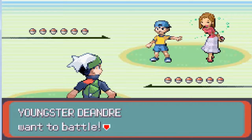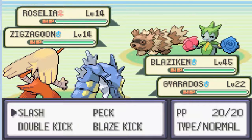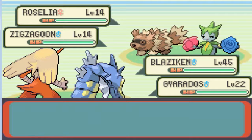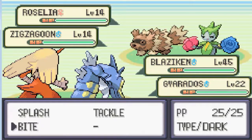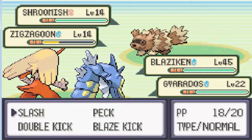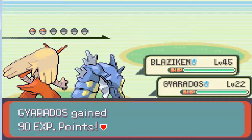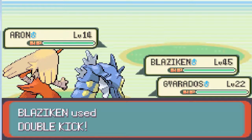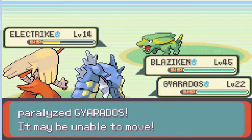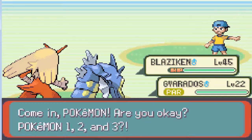Let's check out this area east of Mauville. Why the hell did I use Splash? I still hit. Sand attack — that's nothing. I'm paralyzed. Oh well, I don't think I have another double battle in this area.